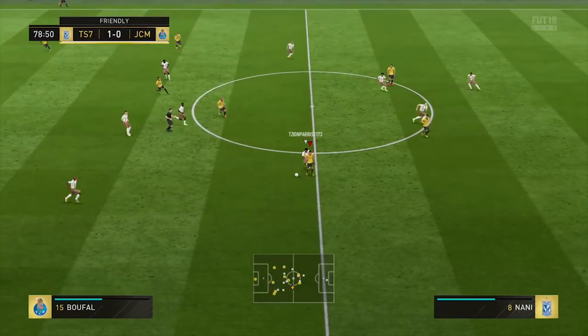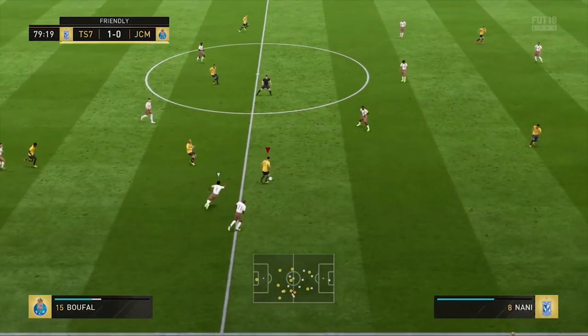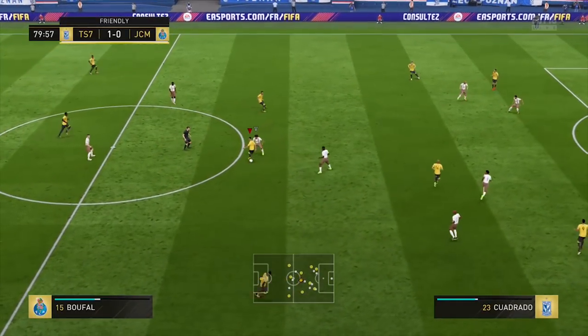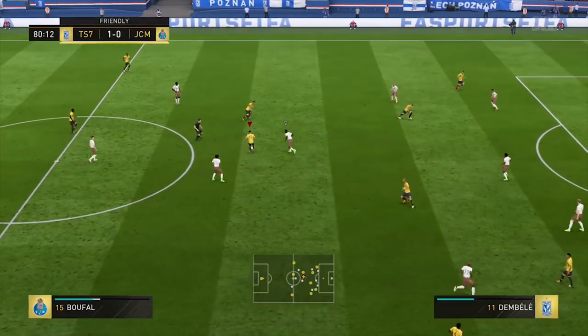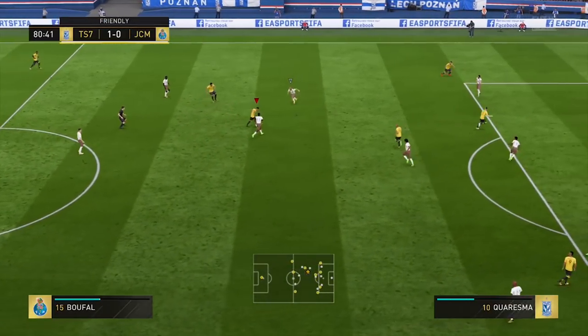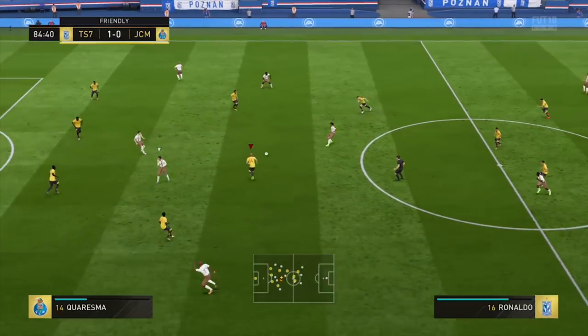We get another chance with that Inform card — a double touch spin past the player, a ball roll, two hocus pocus, a heel-to-heel, a ball roll, a fake drag back, the pirate skill move, a drag back, the V-step, another ball roll. We're going on a really nice skill run here — a double touch spin — but eventually after that really good skill run, we get dispossessed.